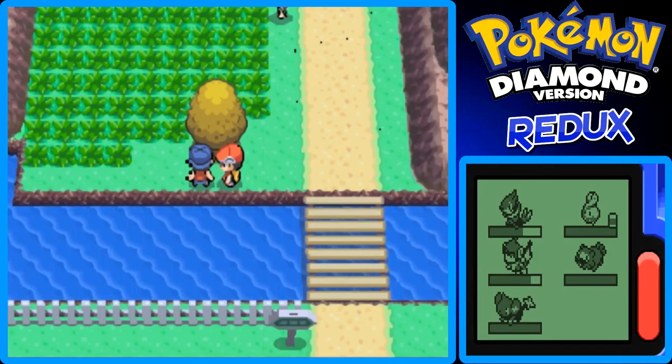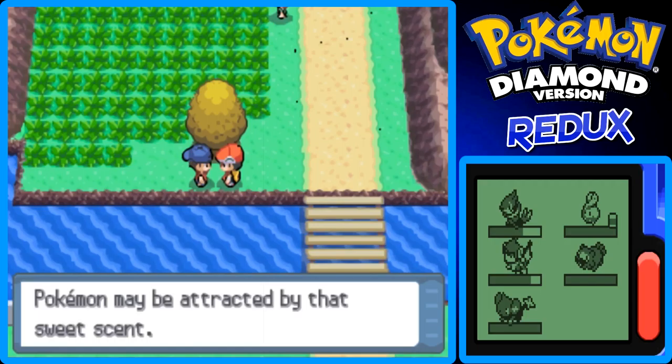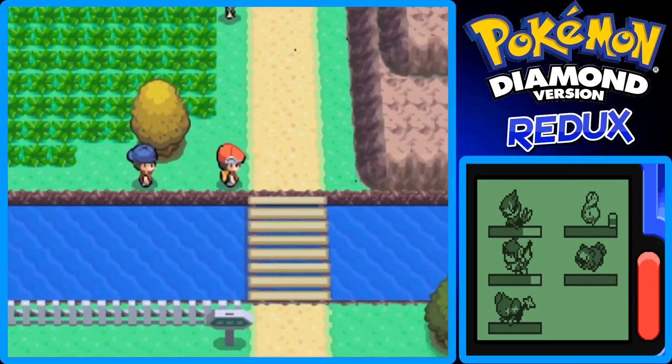Jetta leveled up to level 10 and she learned Pursuit, and I got rid of Watersport. If you smear sweet honey on a sweet-smelling tree, Pokemon will be attracted by that sweet scent. Here's another honey tree, by the way.